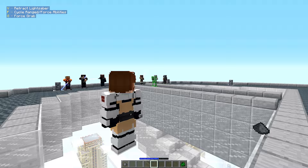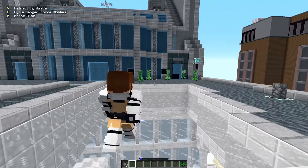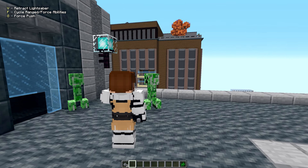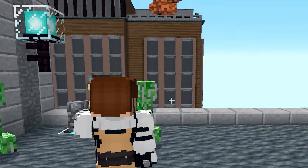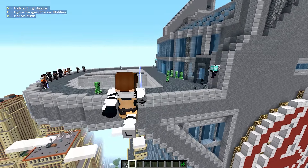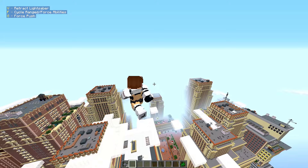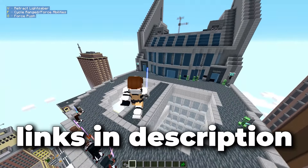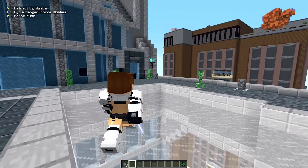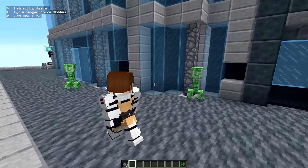Checking out force grab — you can see a blue loading bar at the bottom of the screen representing the force charge. The range is limited but it works. We also have force push — it launches mobs out of the room. By the way, we're playing on the Avengers Tower map, which is the best map for Superheroes Modern Minecraft. Download links are in the description.